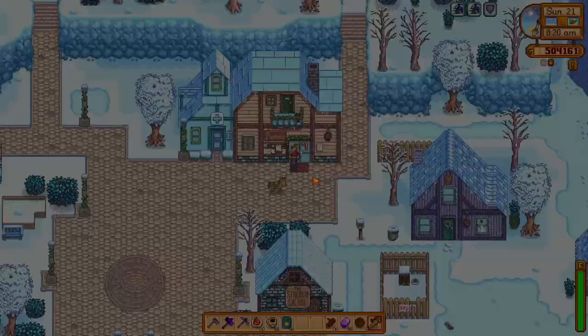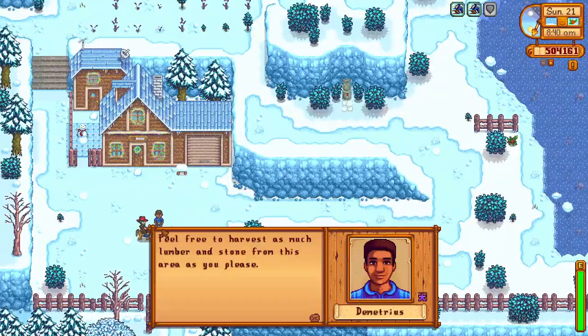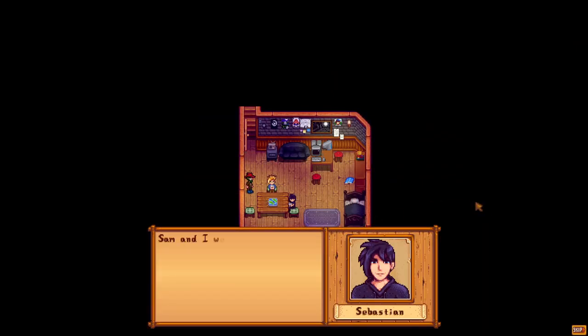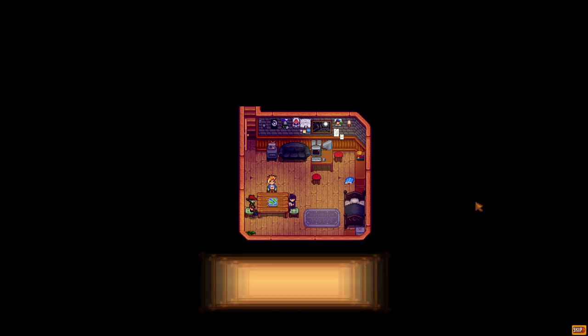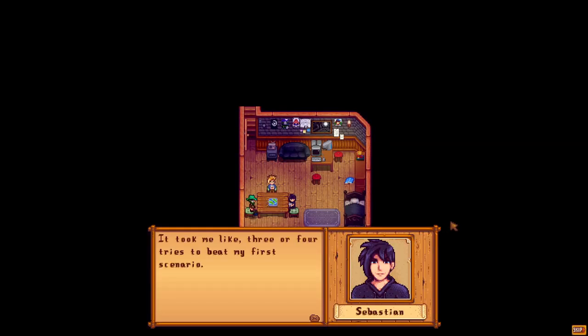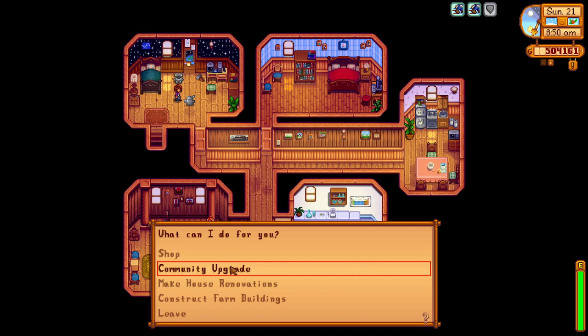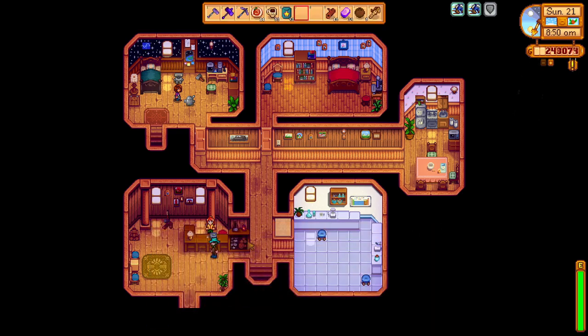We will head over to the carpenter shop, getting there quickly using our horse and speed bonuses from coffee and spicy eel. We'll talk to Demetrius and then give Sebastian a void egg, but first we are met with his six-heart cutscene, activated when you enter his room while he is there. Sebastian invites us to play a game - there are many choices and we can earn a rating between A and D, but none of this has any effect on friendship. We'll then head over to Robin and purchase the community upgrade, which unlocks some shortcuts around the valley.